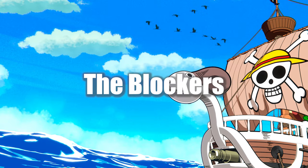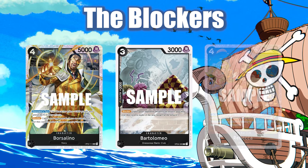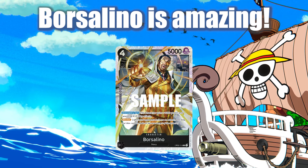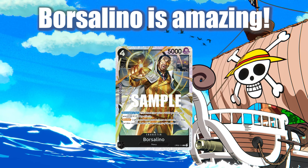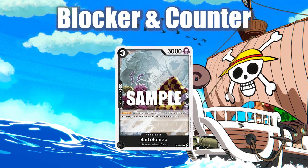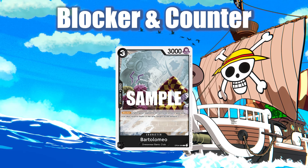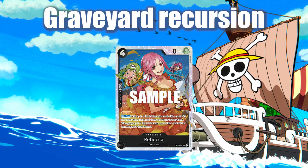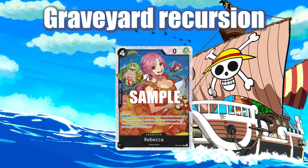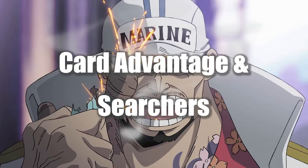Our dedicated blockers in the deck are Bosselino, Bartolomeo and Rebecca. Bosselino is great because it cannot be knocked out by effects, making it very important as a blocker in the late game and also to keep pieces like Kuzan alive efficiently. Bartolomeo is just a cheap blocker but it also doubles as a 2k counter, which makes it kind of a semi-staple in the deck. Rebecca, even though it's a 0-power blocker, lets you cycle back a card from your graveyard to hand and then play a 3 or lower cost card straight after, which brings us to card advantage and searches.